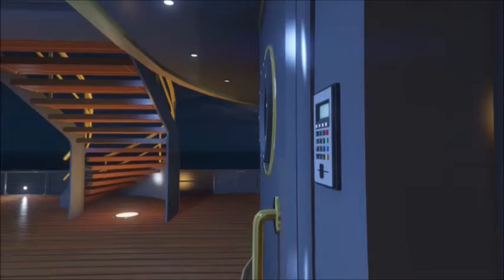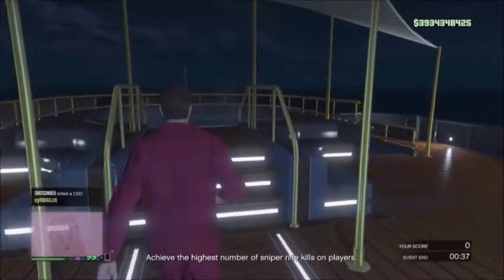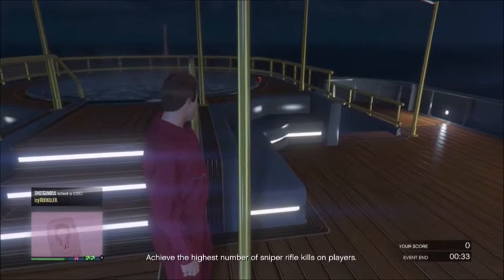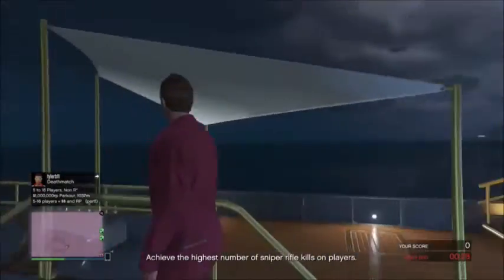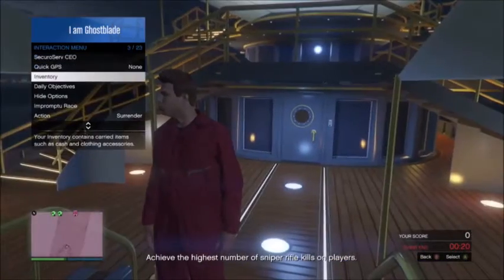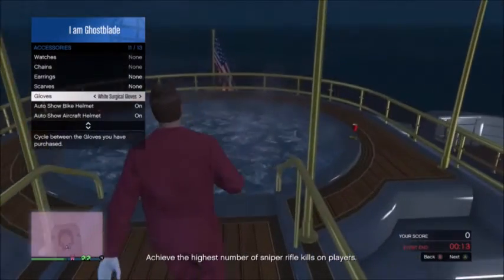Once you've found a yacht and you're wearing your coveralls, walk to the yacht hot tub. At the yacht tub, make sure your yacht settings are set to swimwear — if it's not your yacht, it will probably already be set to swimwear. Then open your interaction menu, go to inventory, then accessories, and go all the way down to gloves and move your gloves one to the left so you are wearing the white surgical gloves.